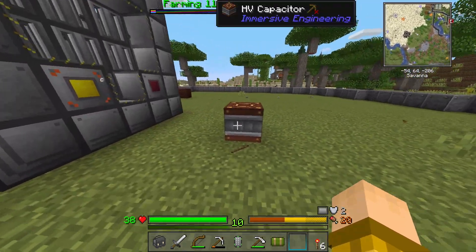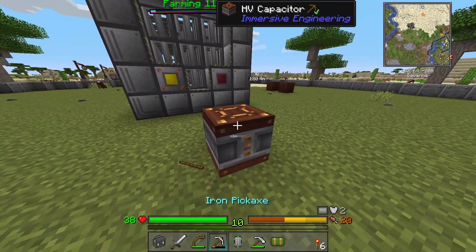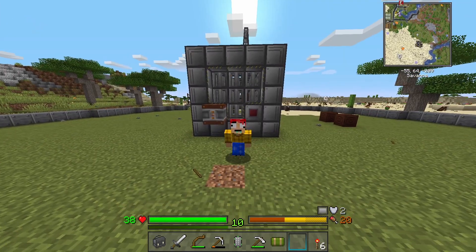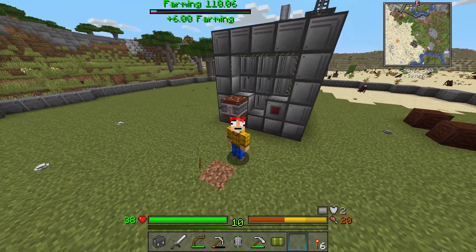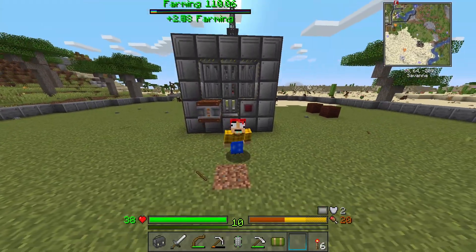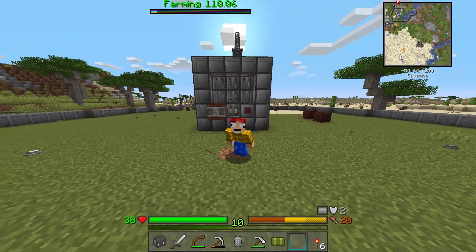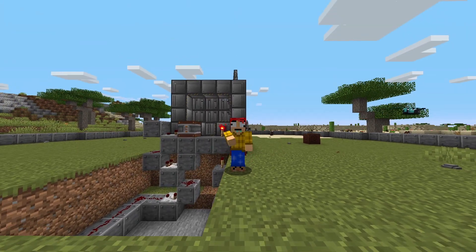When playing around in creative, I found out you can detect if a battery is full. Using a comparator, I can detect how much power is in the battery. When one of these batteries is full it outputs a signal of about 15 blocks. So I'm going to sneak some redstone underground and have a wire go about 15 blocks, repeat the signal, and have it shut the reactor off when the battery is full — that way I won't be wasting any RF.